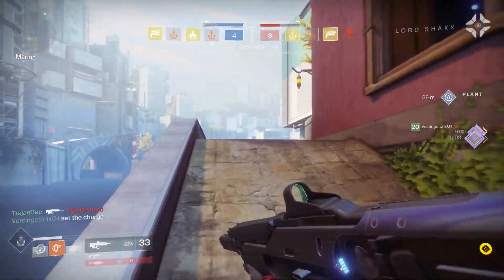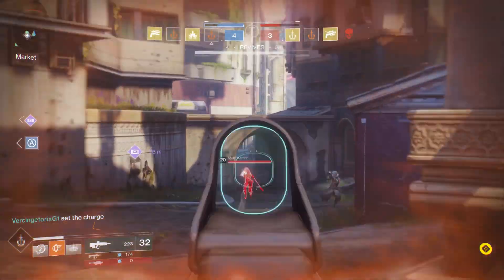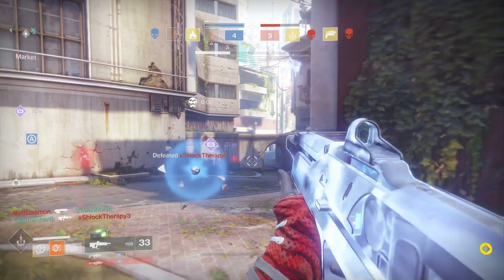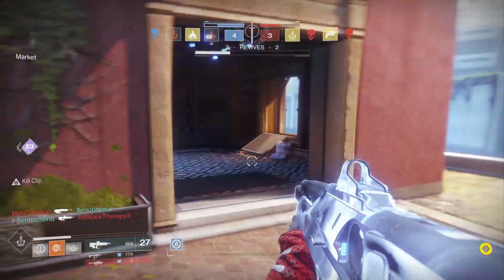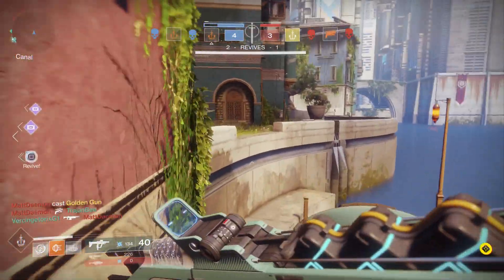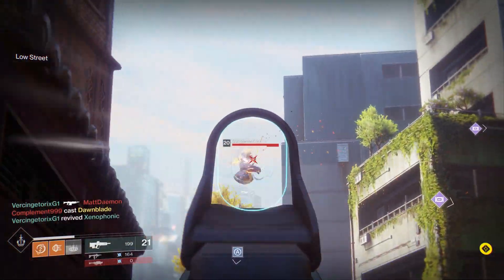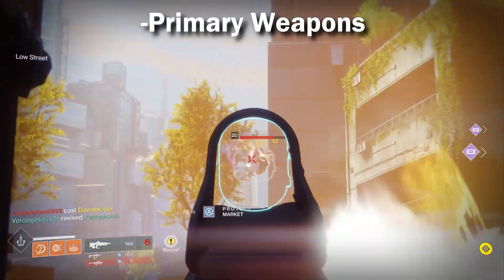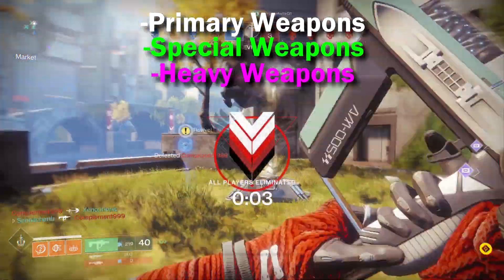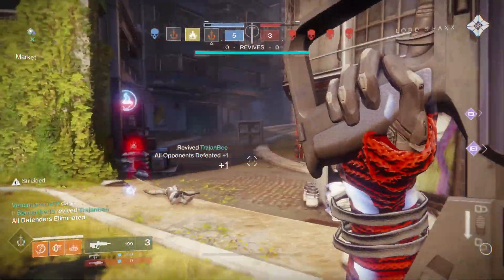I'm sure a lot of you guys have seen Destiny 2 gameplay being posted, and you'll notice someone using a pulse rifle, then switching to a hand cannon, then switching to a sniper rifle — wait, what is going on here? Those weapons don't normally work together. Well, that's what's happening with the entirely new gun system. In Destiny right now, we have primary weapons, special weapons, and heavy weapons. All three of those slots are different in Destiny 2.